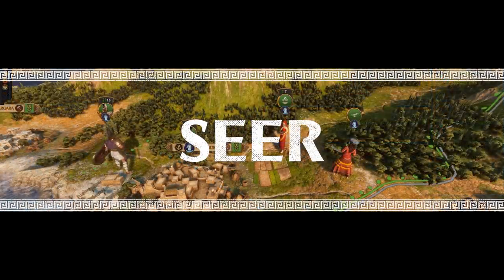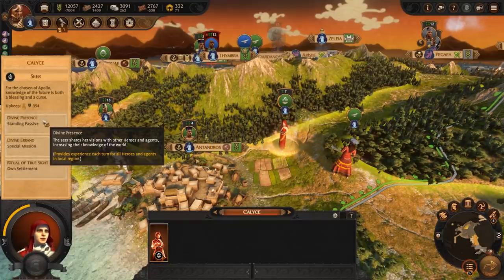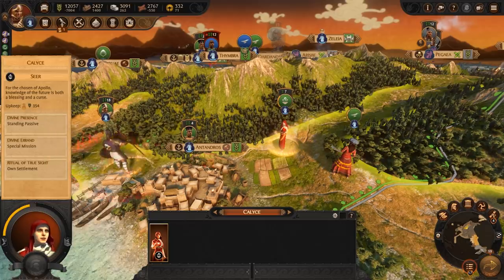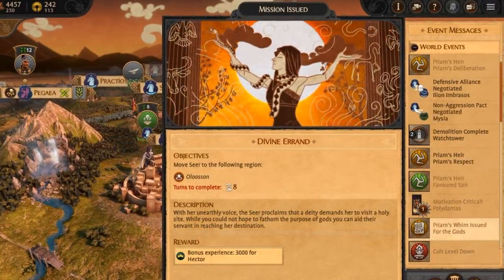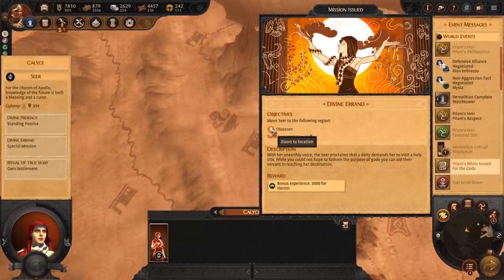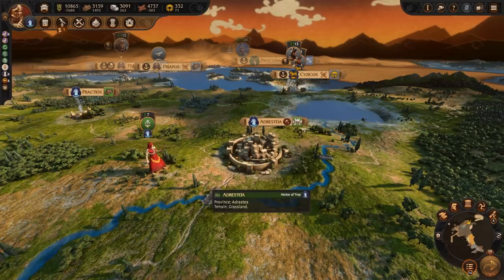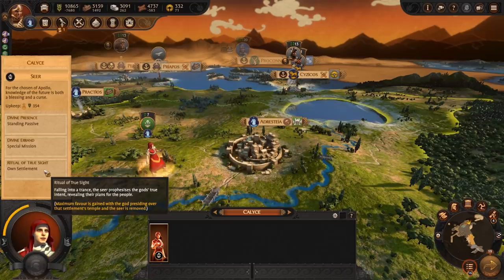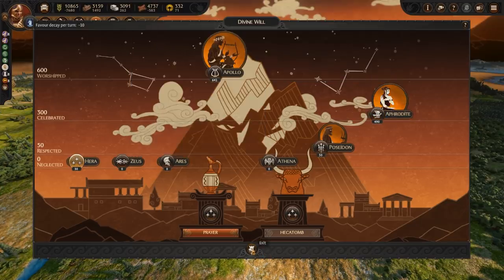Lastly, Apollo will allow you access to the Seer. Divine Presence will grant you experience each turn for any hero or agent while the Seer is standing passive. When a Seer is recruited they will receive a Divine Errand — a mission from the gods to visit a sacred site somewhere on the campaign map. If completed, your faction leader will gain a sizable amount of experience. Targeting your own settlement will use Ritual of True Sight, which will gain you a significant amount of favour with any cult that has a temple in that settlement.